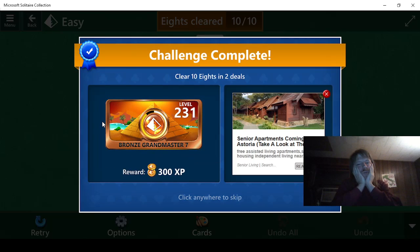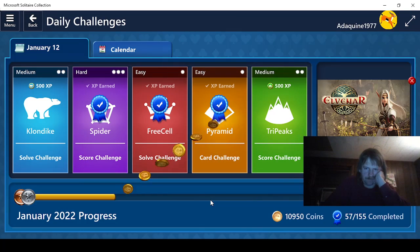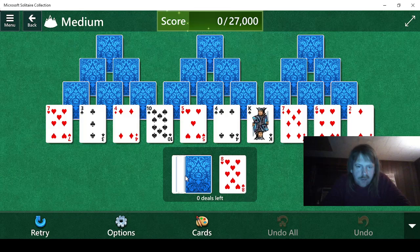We get 300 points for that. Boom. And we get 100 coins for that. 11,050. Try Peaks — 27,000, no deals, so we have to do it first try.